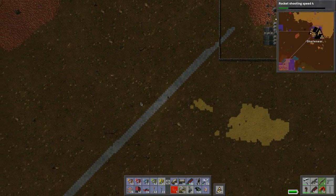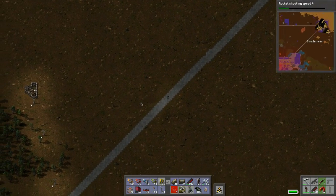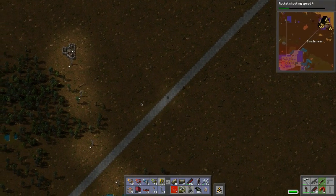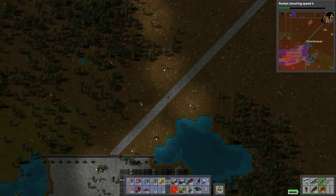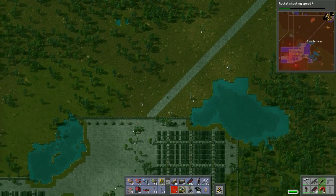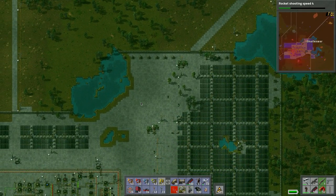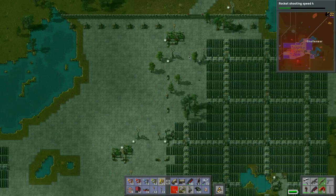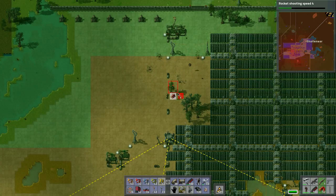Let's grab some bullets, maybe go kill some biters. Long series that's for sure. Let's go check back at our base and see what's happening with the resources. Let's check all our deposits too - we need to do an inventory of everything. On that same note we need to get rid of these trees here, so let's chop these up.